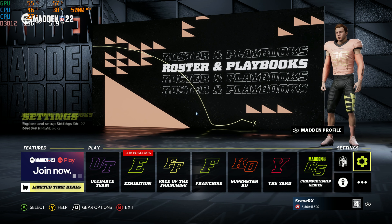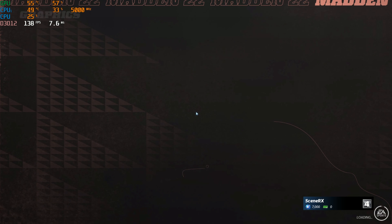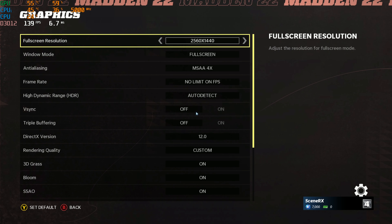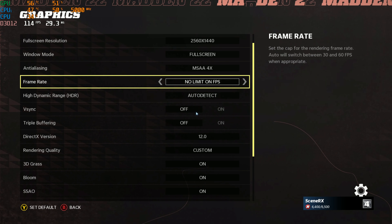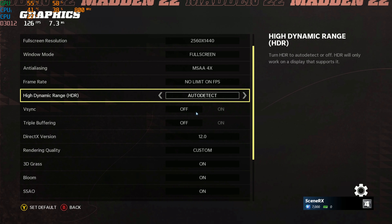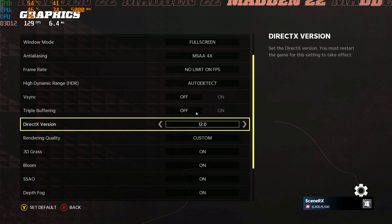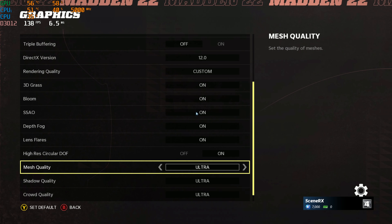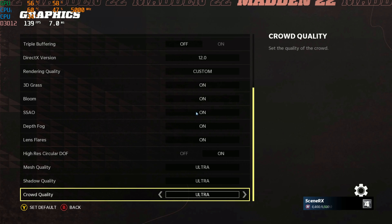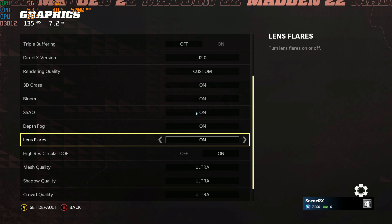I'm going into settings real quick. You have to go into settings right as you launch the game — you can't do it while you're in the game. So 1440p, I'm gonna max the game out. 4x MSAA is the highest, no FPS limit, auto auto-detect, no high dynamic range. DirectX 12, depth, fog, mesh — all ultra.